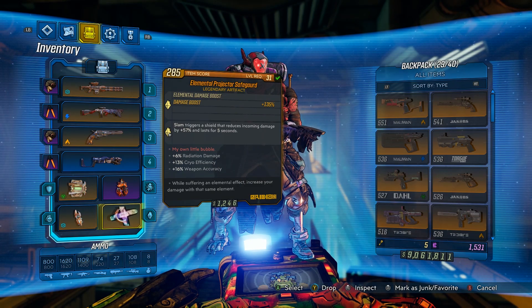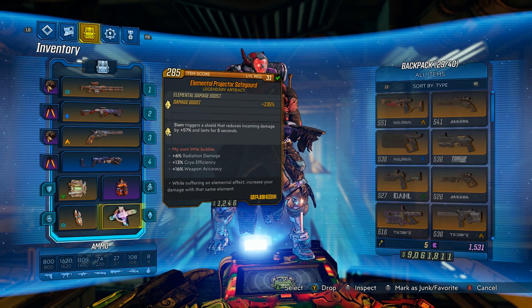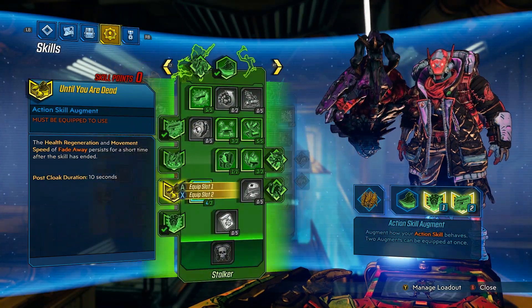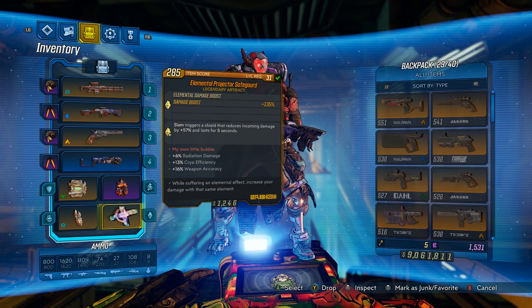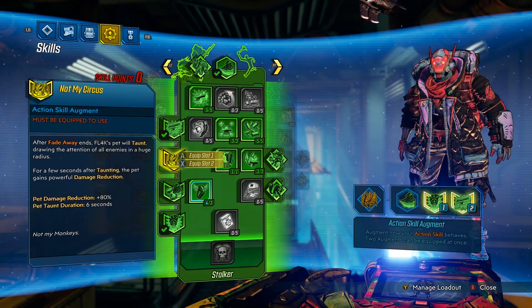My relic is an elemental damage booster — it's not even max level, it's just level 31 — but I still find it more helpful than any of the level 50 legendary relics I've gotten. It gives an elemental damage boost of 135, which is freaking amazing. The slam triggers a shield that reduces incoming damage by 57% for five seconds. I hardly ever use slam but it's a good effect. Plus it gives 6% radiation damage and 13% cryo efficiency, which is super good because our Rowan's Call is cryo, and 16% weapon accuracy overall.